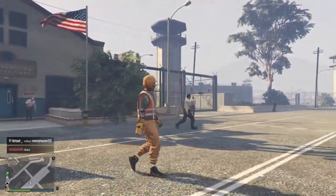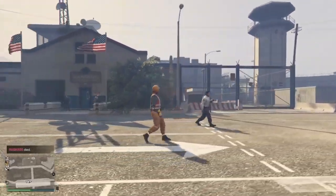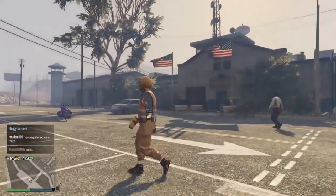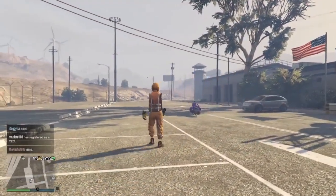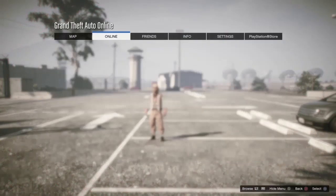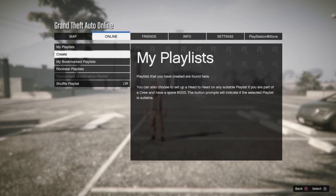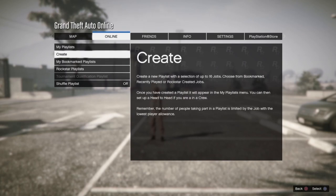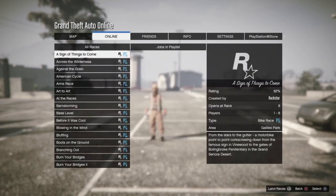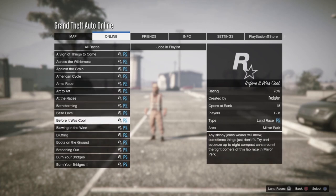For the first few requirements you guys will need to create a playlist within the online tab and simply add the Criminal Records race within that playlist. To do this, go to the pause menu, go to online, hit playlist, hit create, then hit add race. Go all the way down, find Criminal Records, and add that to your playlist.